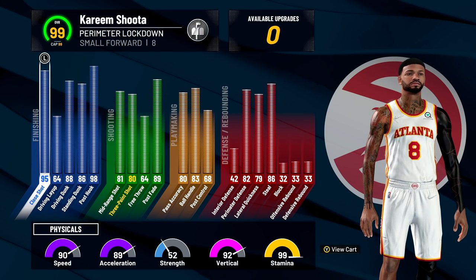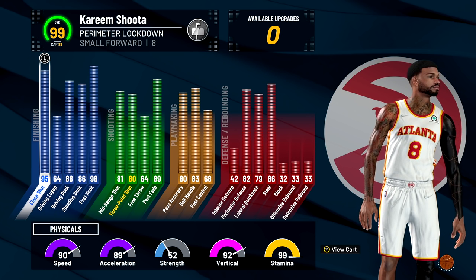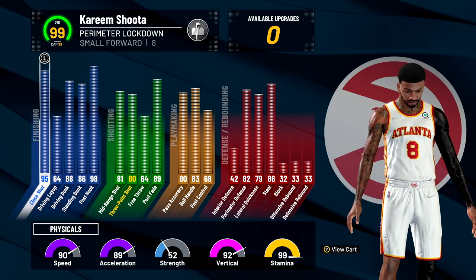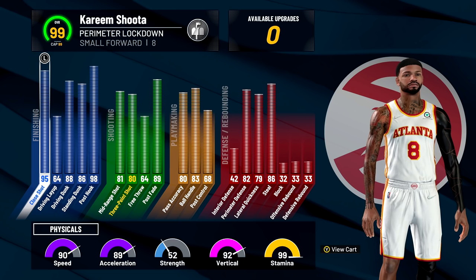Post-scoring takeover — we got close shot, we got contact dunks, we got standing dunk, post hook, beautiful mid-range, a high three-pointer, really high post fade. You got ball handling, pass accuracy, a little bit of post moves, but it's called the perimeter lock.